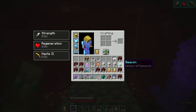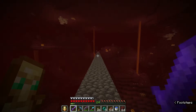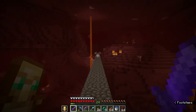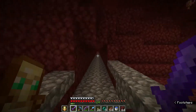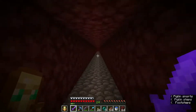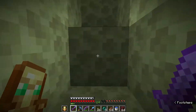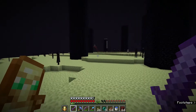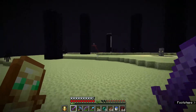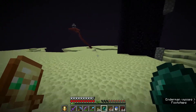We have a porta-beacon with us and totems of undying. What we're going to do is go into the End — this is heading toward the End portal — and take out an end city or two until we get the elytra wings. The wings are the important thing we need so desperately. I made sure I had pearls and everything ready to go.